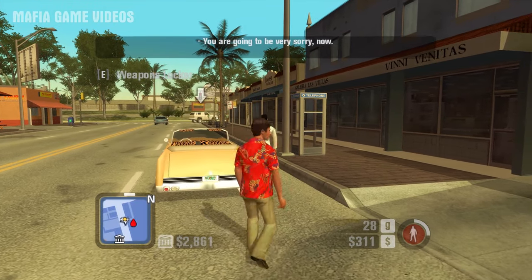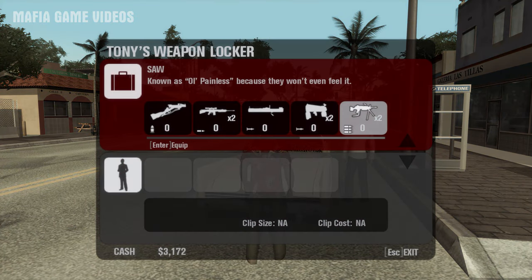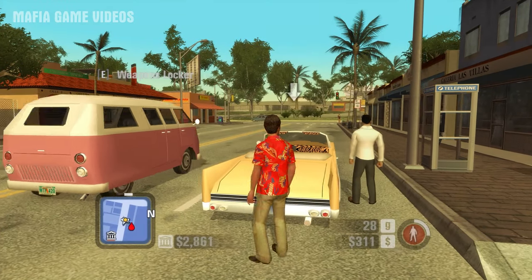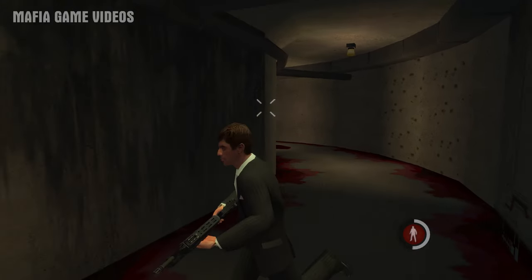After you complete the missions that remove all weapons from Tony, call any car and pick up the gun from the weapons locker that you stored it in, and you can use it again.